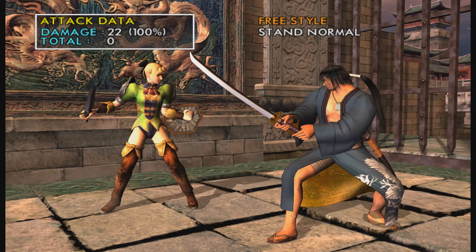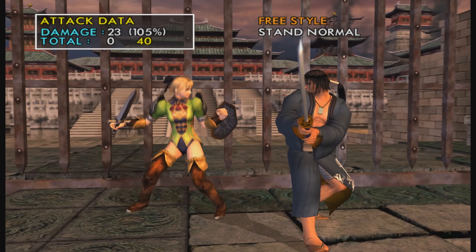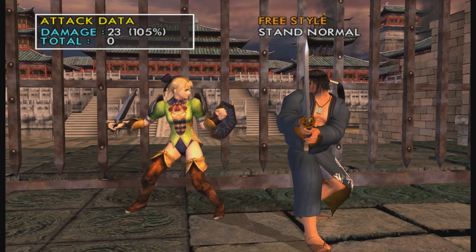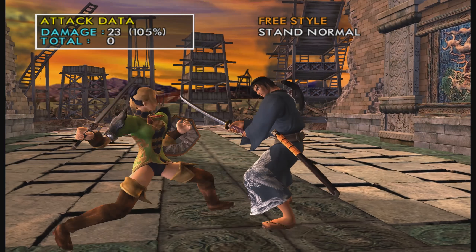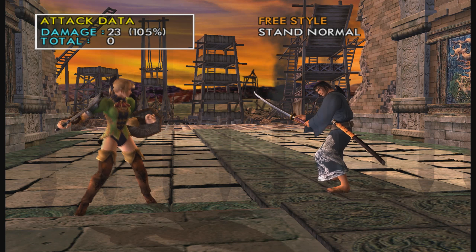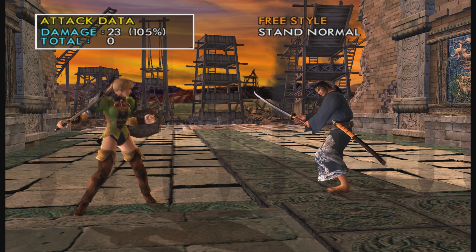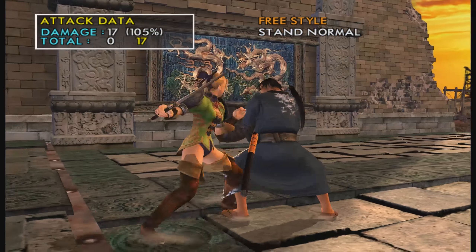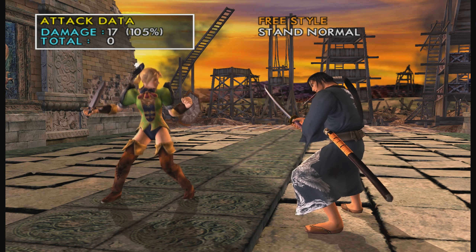BK is plus five on hit, so it gives you massive frame advantage. And on block it's also plus — plus one, I believe. I think the A can be stepped to her left — a lot of her stuff, her left is her weaker side in general. But yeah, that move is amazing for offense since it leaves you at such an advantage.